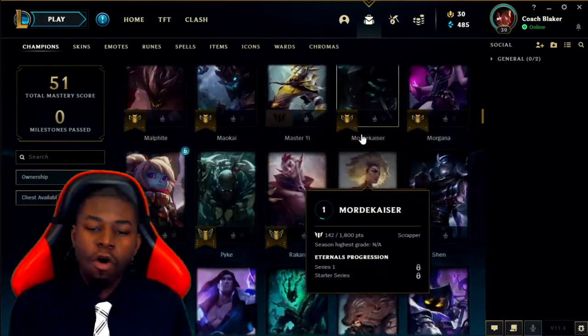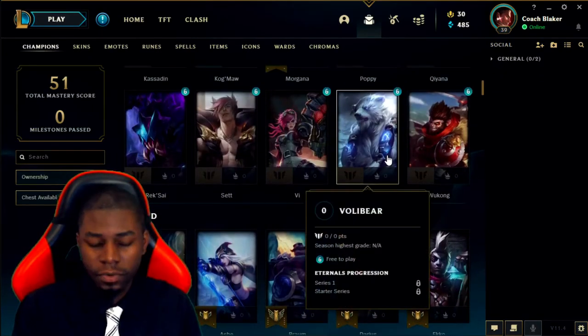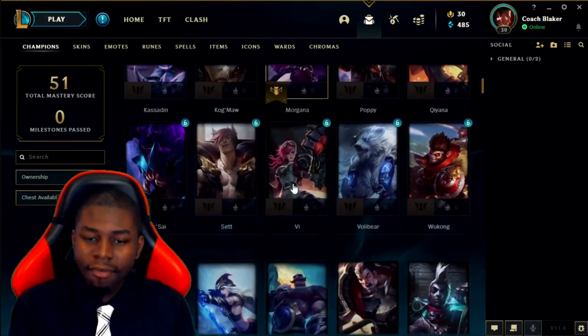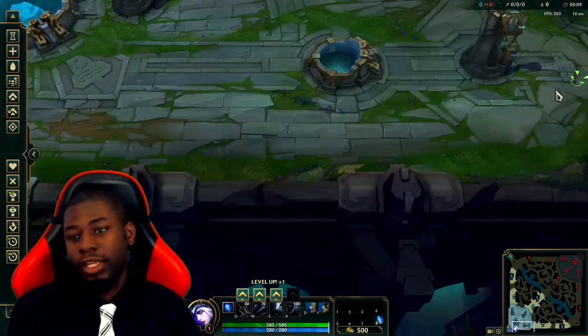That pretty much clears it up for all the AD carries. It's just a brief overview — I probably missed some things, but I'm not really concerned about the in-depth until I make individual guides. So right now we're about to go through the basics of AD carry mechanics. What mechanics do you actually need to play AD carry?